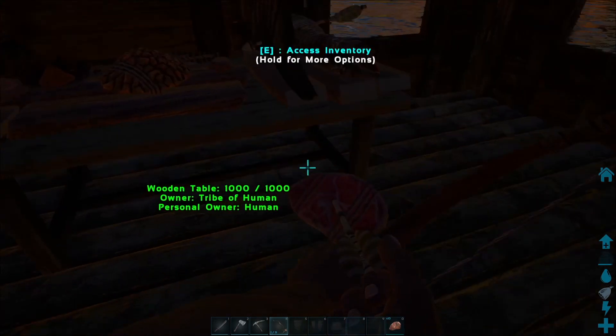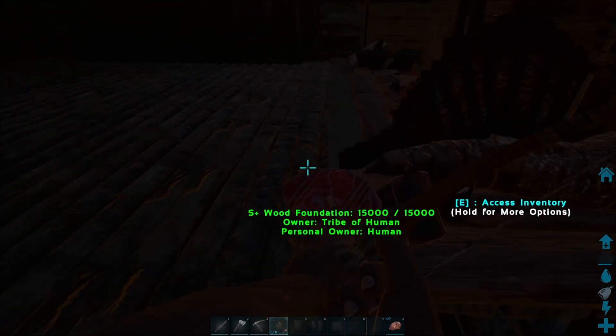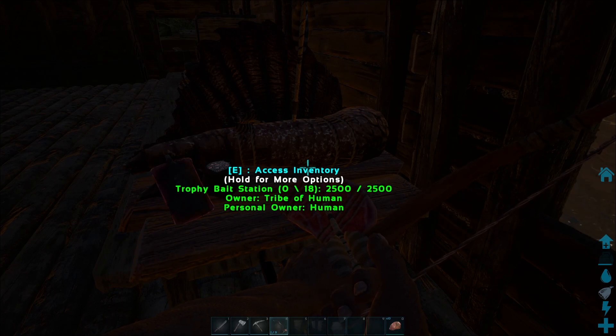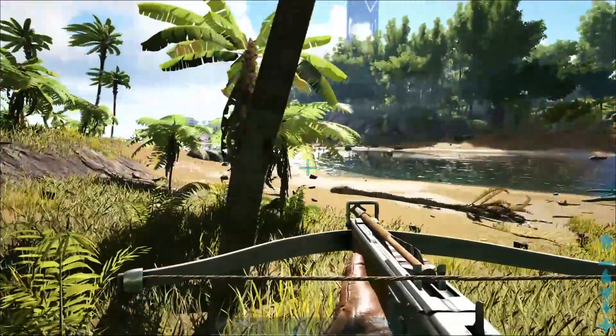For higher-tier monsters that need to be challenged, you need to make a trophy bait using the trophy bait station. Later I'm going to show you how to tame a higher-tier monster that needs a trophy bait. It's already dark, so we're going to find an animal to tame and I'll show you how.